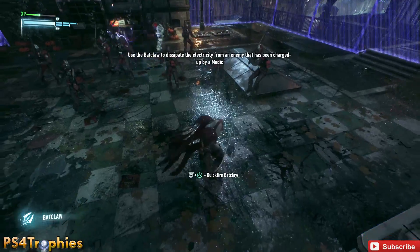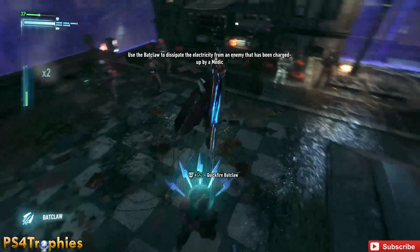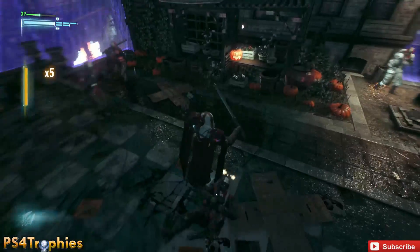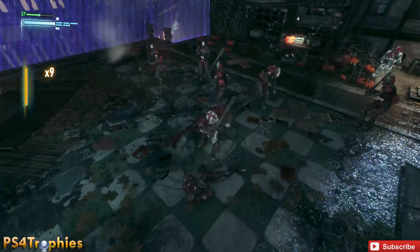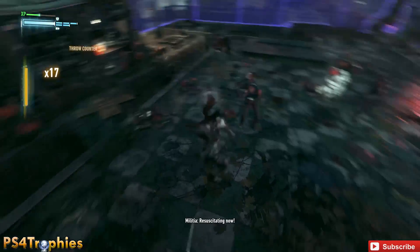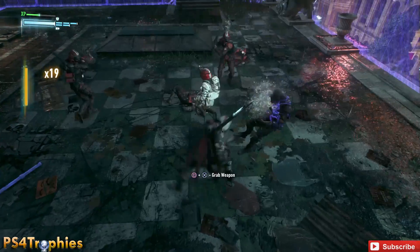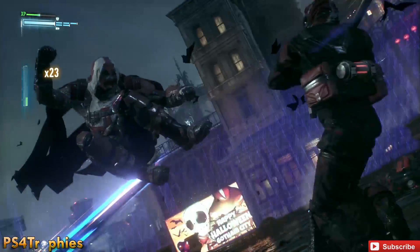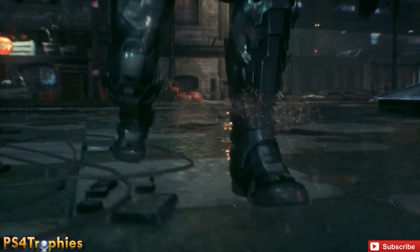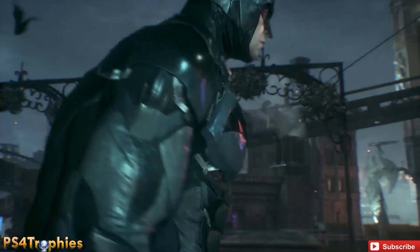Alright, so we've got a big group of enemies here. Be careful of the guys that are going to shock you — you can't touch them. You can shoot them with electricity, but you can't walk up to them and do melee combat with them. You also have the medic there, the guy in white. He will revive the other guys around, so you want to take him out as quickly as you can.